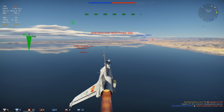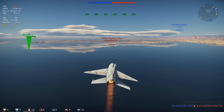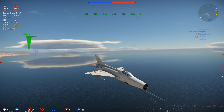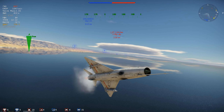Также прибавьте к этому расположение курсового вооружения. Пушки у китайского МиГа установлены под фюзеляжем, отчего при стрельбе нам необходимо немного задирать нос самолёта. Учитывая, что противники постоянно уходят в манёвр, нам приходится их пролетать, ибо МиГ не способен на резкие манипуляции с управлением.